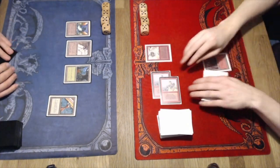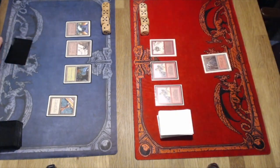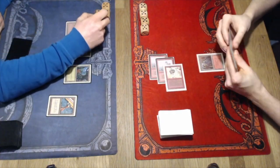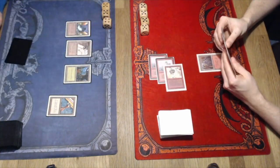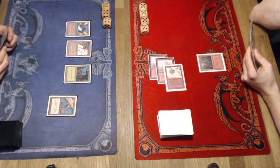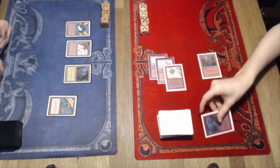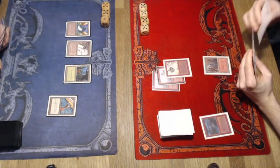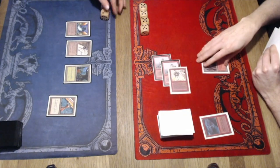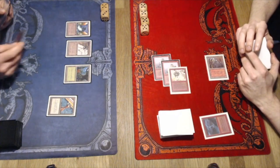Looks like he's stuck here — he might have to pass the turn. That is rough, Roy, and not what you want against my deck. If he could just find a creature or a Factory to block my Goblins, that would be quite nice, because now he's taking three points of damage and dropping to 14. I'm going to play a Lightning Bolt on Roy's end step.